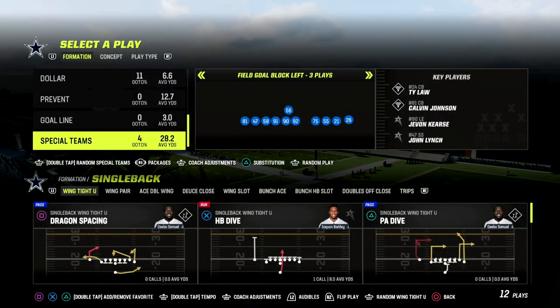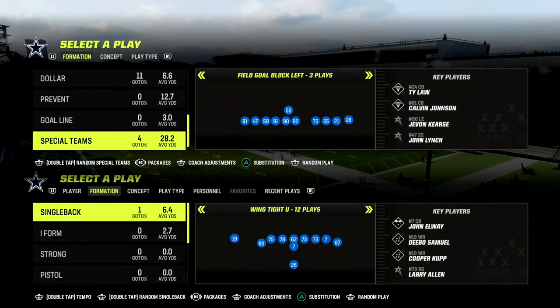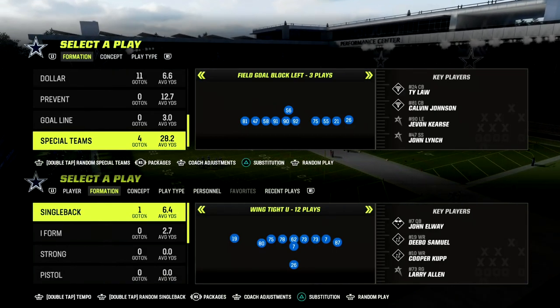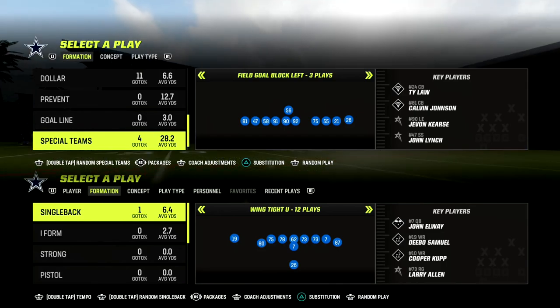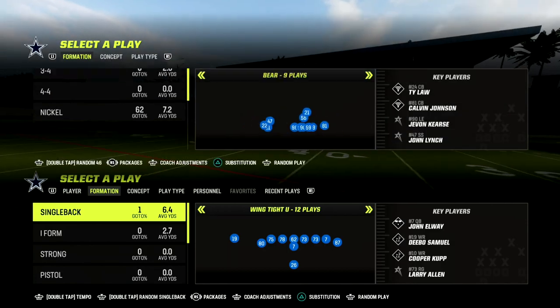In this video I'm going to be sharing a really effective man beater out of the Gun Tight formation. I think Gun Tight is becoming the clear-cut best offense in Madden 23, and today we're going to be showing you a really good reason as to why that is the case.